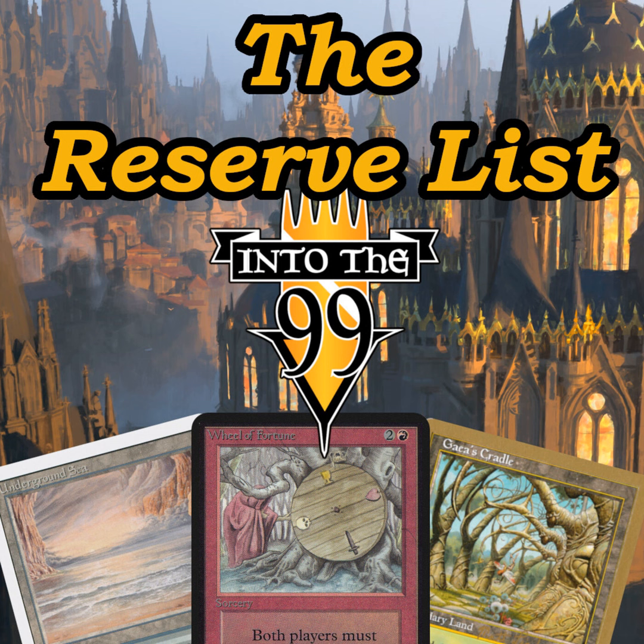In 2002 with Mercadian Masques, commons and uncommons from limited sets were removed from the reserve list due to overwhelming public support. In the 2010 revision, the original policy only applied to non-premium cards, meaning reserve list cards could still be printed as premium exclusive cards like a foil Gaea's Cradle. When this was applied to the Duel Decks Phyrexia vs. the Coalition and From the Vault: Relics, the Magic community reaction was largely negative. So starting in 2011, no cards on the reserve list would be printed in either premium or non-premium form. Wizards basically said 'fine, we won't make your special cool cards because you guys cry.'